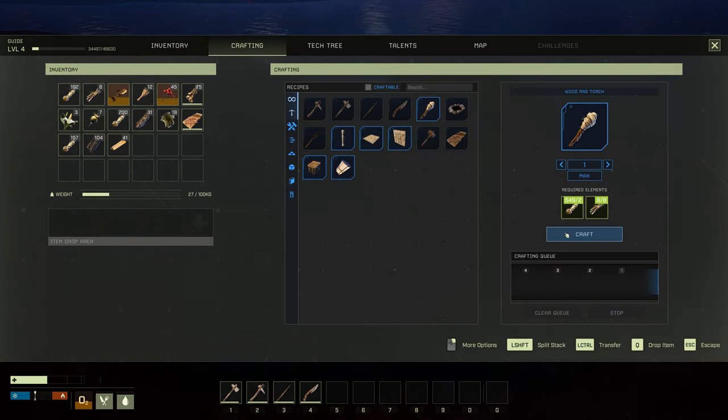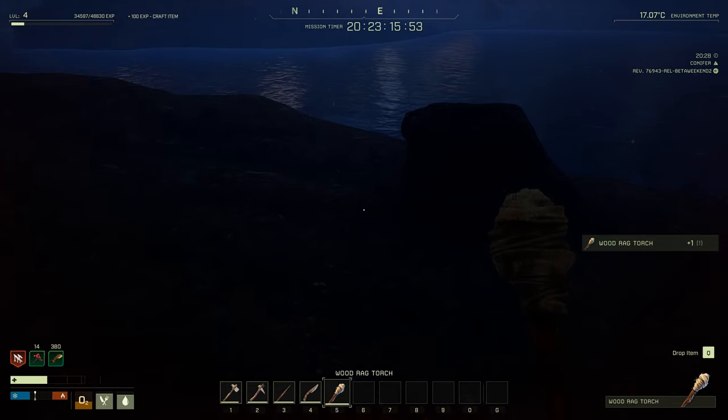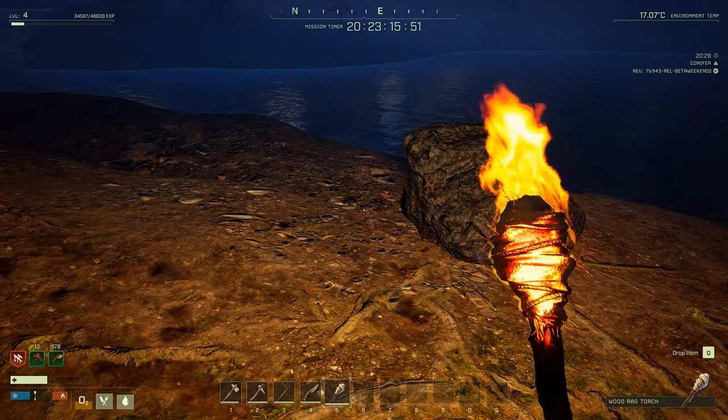When we go to craft and craft this quickly — press 5, and then we can press the right mouse button to light it. At least we can see something now.